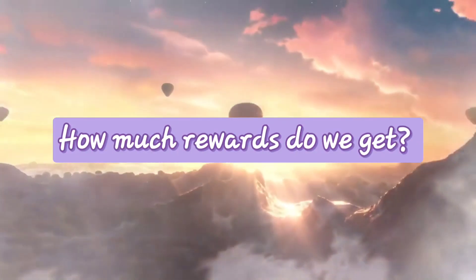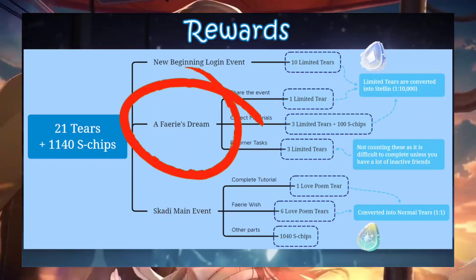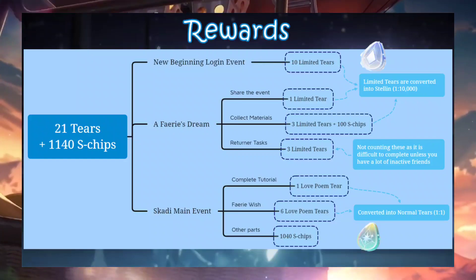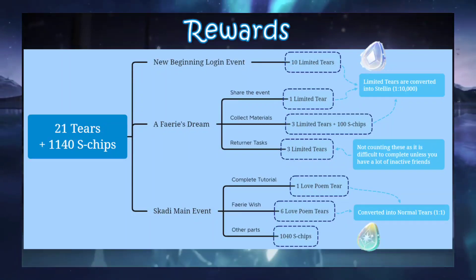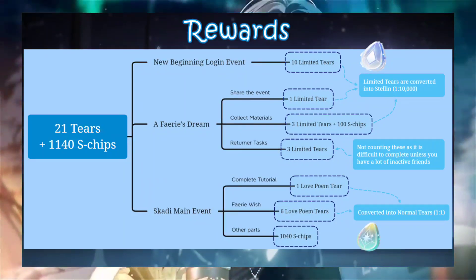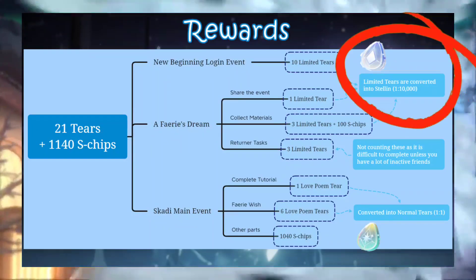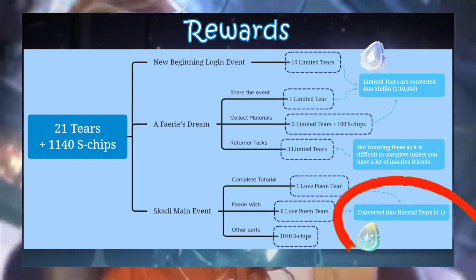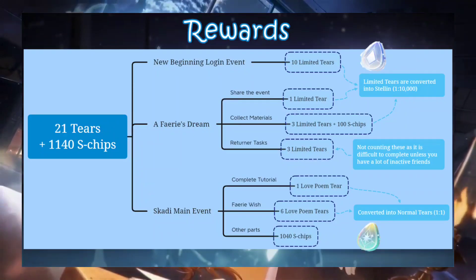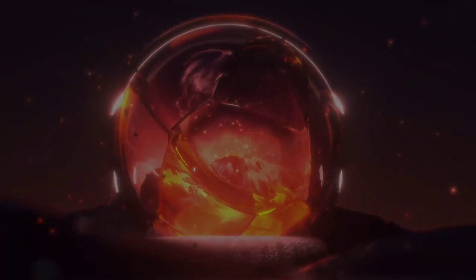For total rewards from the event: with the addition of Fairy Dreams (which the CN server doesn't have), you get four extra limited tiers and 100 more s-chips, bringing the total to 21 tiers — 14 limited tiers and 7 love point tiers — plus 1,140 s-chips. Note that limited tiers convert to sailing at a rate of 1 to 10k at the end of the event, while love point tiers convert to normal tiers at 1 to 1. So you should use your limited tiers even if you don't want to draw for the scarlet cards.